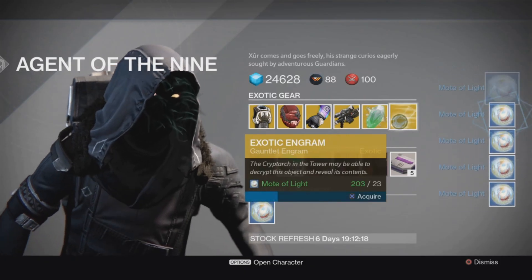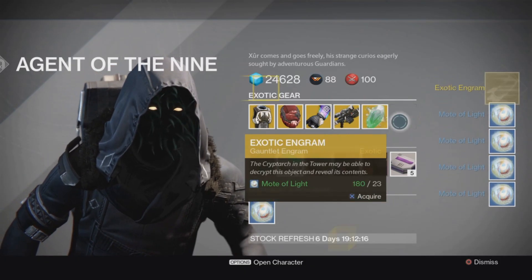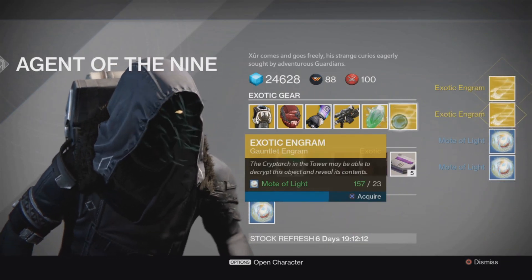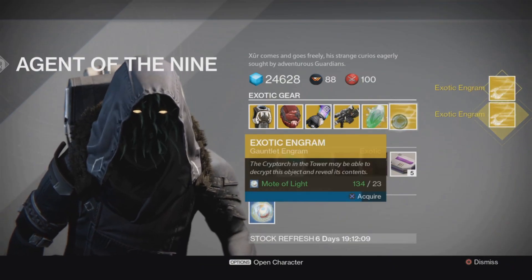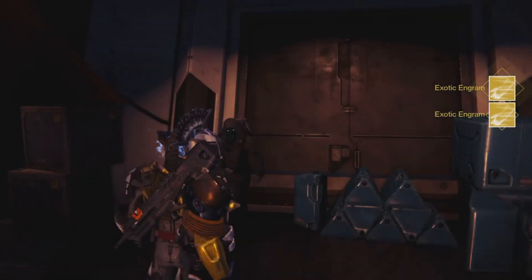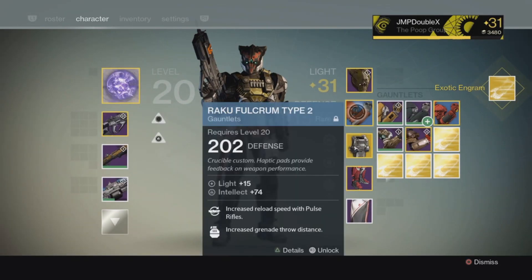Let's see how many of these we're going to buy — probably five or six of them so I can get those new Titan exotic gauntlets. Because I really, really want those. I know they have a strength roll, but wait — am I full? I'll be right back.